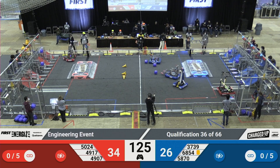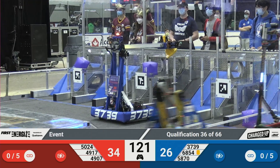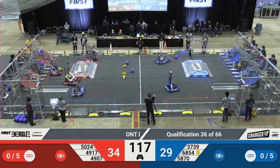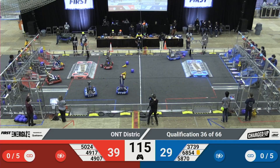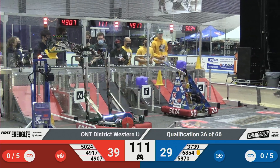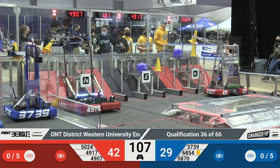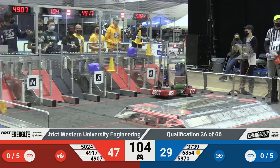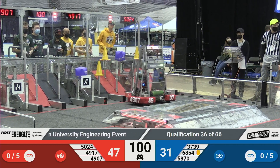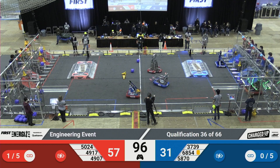Looks like all robots are looking to collect some game pieces. We've got two robots from the Red Alliance in their substation grabbing cones. Over on the Blue Alliance, Team 5870 is looking to grab a cube and place it into their grid. Team 5024 just went over their charging station. Team 4907 from the Red Alliance is looking to place a cone, and they do that in the top row, forming a link.